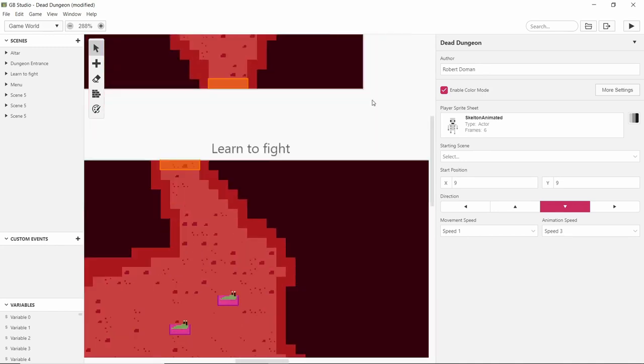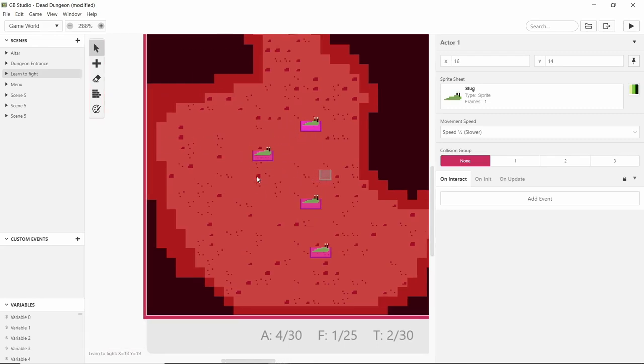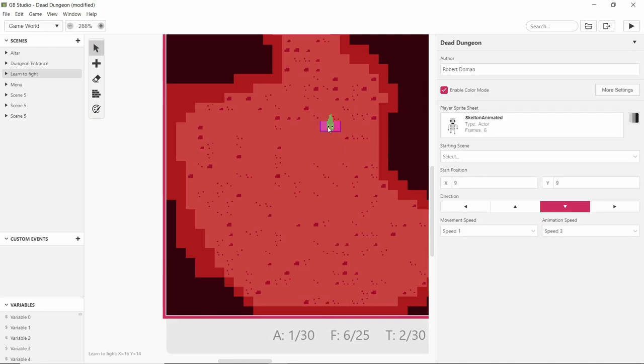I'm going to change these slugs as well. This area is going to be where I do most of the testing of our mechanics, so let's just change it to the animated slug and move these out of the way.